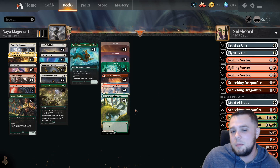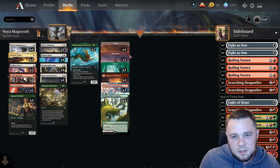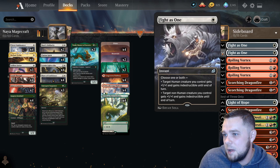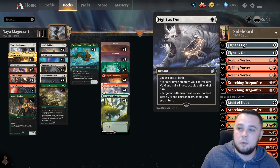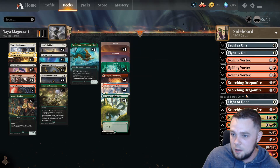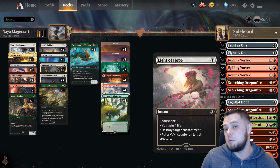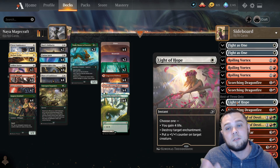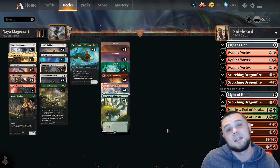We're only playing Best of One to try it out, but early testing has been okay. The mana base is pretty simple — all the pathways and some basics. We only play 20 lands, which is super low, but I think it's okay in this kind of deck. I built a sideboard too: two Fight as One for indestructible, two Rolling Vortex for the Ultimatum matchups, three Scorching Dragonfire for removal, a one-of Lot of Hope for counters or destroying enchantments, and two Cloakwood Swarmers, two Chromeweld, two Ox of Agonas.